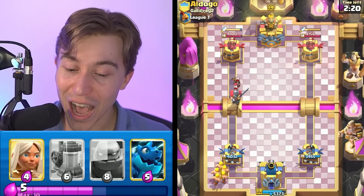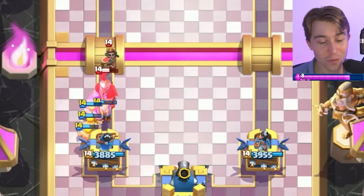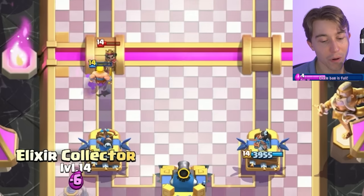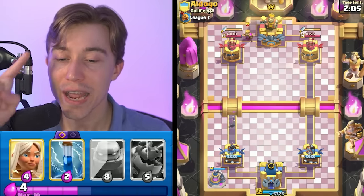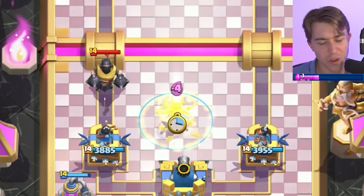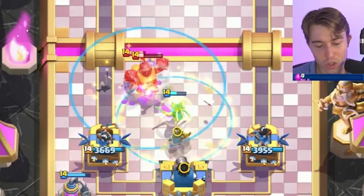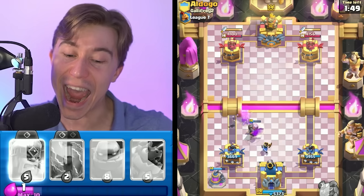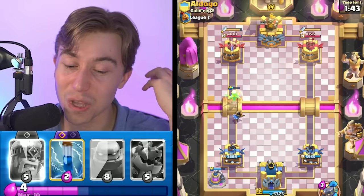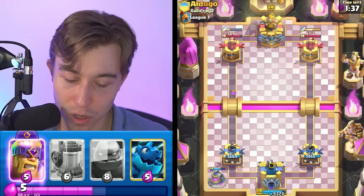I would advise against cycling Barbarians directly into Little Prince in most situations — the Little Prince survives and you feel like an idiot. But since the Little Prince will have to walk up, it will die to our Princess Tower. So even though it melts the Barbarians, it's better to lose them and get to the Evolution. We can Tornado to finish off the Mega Knight, pull it back a little — Battle Healer is still alive! I'm going to Zap and then we're back to an Elixir Collector.